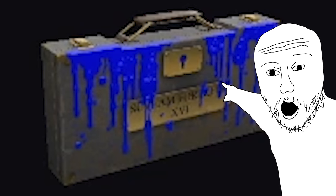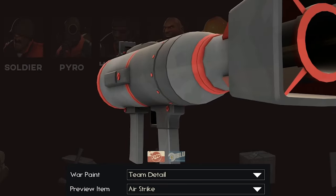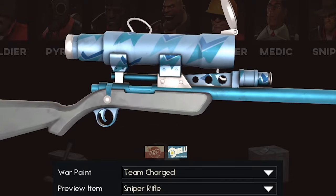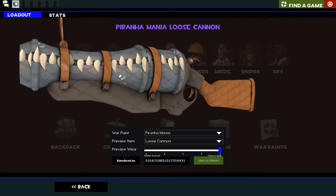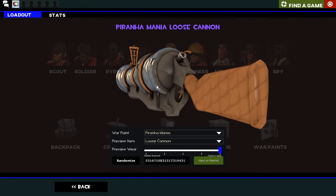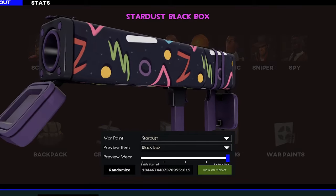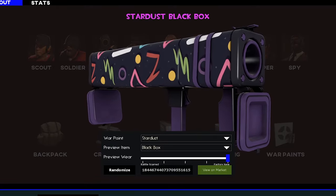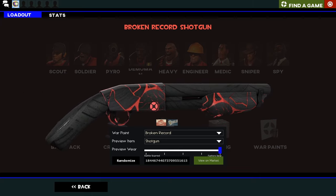And then finally, for the first time in a long time, war paints. First things first, we've got three team-style war paints: the Team Blackout, the Team Charged, and the Team Detail. These are team-themed, so you have red on red team, blue on blue team — a nice touch, we're kind of missing some of those war paints in TF2 recently. I'm also a fan of the Piranha Mania war paint — very fun, very funky, perfect for Halloween. The Stardust war paint is amazing — it's one of my favourite war paints ever added to TF2. Probably going to be really expensive. The Broken Record war paint also looks really cool.